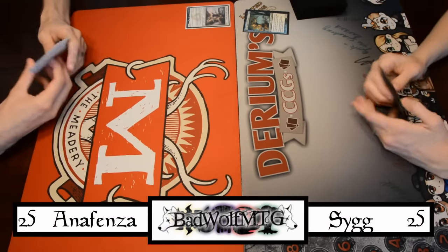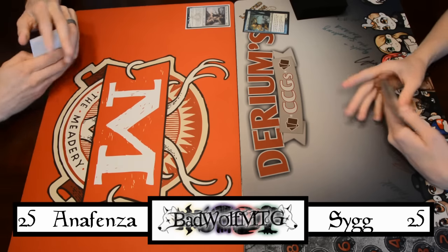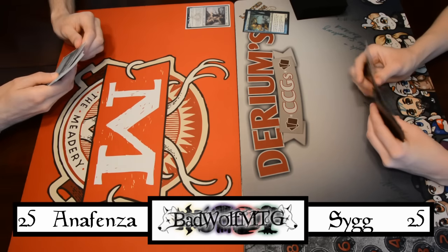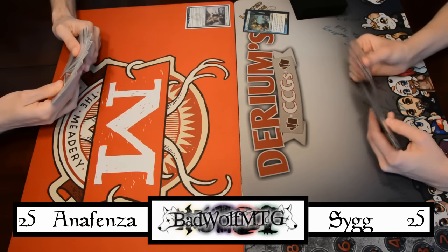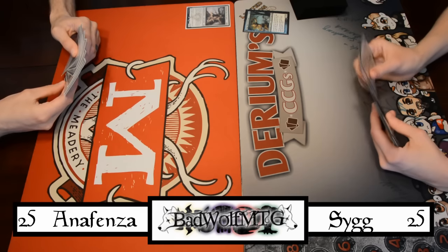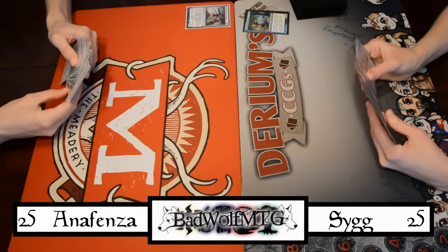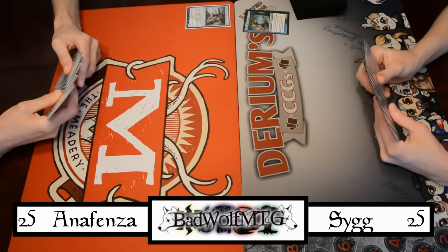Alright, we got our next round of Tiny Leader Summer Shenanigans. Risk has the Anafenza Kin-Tree Pumper deck — a deck so simple not even I can mess it up. We'll see about that. I've got the Sygg River Cutthroat Mill deck, and I'm just gonna hope Risk doesn't draw anything and prevent him from doing that.